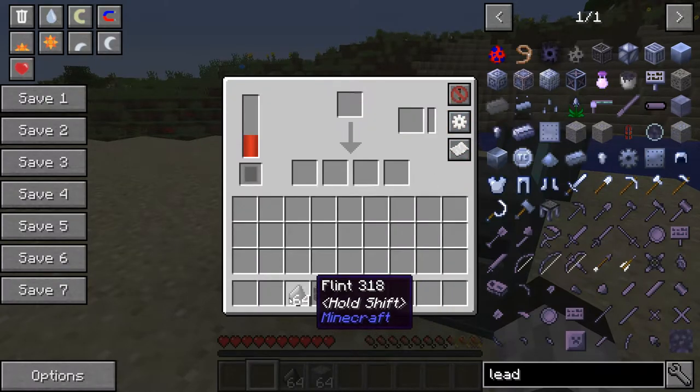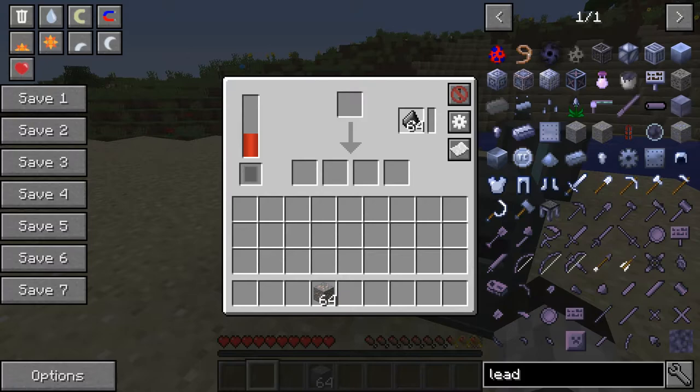Now that we're done configuring, you put the flint that you have into this slot here. This gives you an extra chance of getting special things from it. Then watch — this is how the doubler works. I'll put just one iron ore in here.